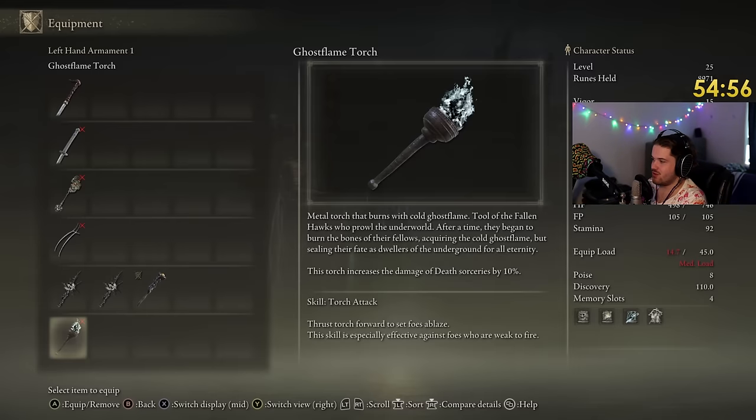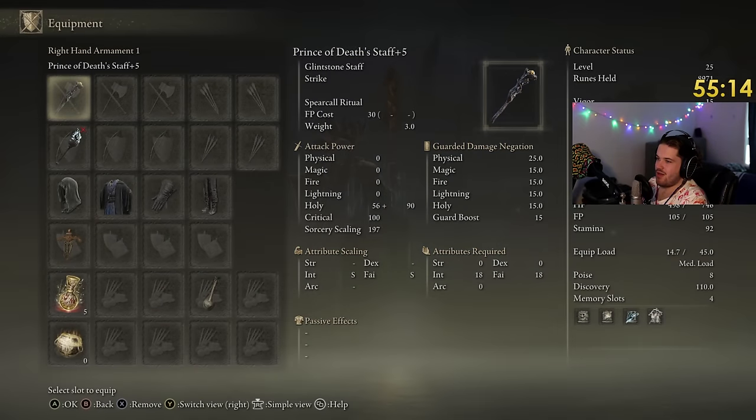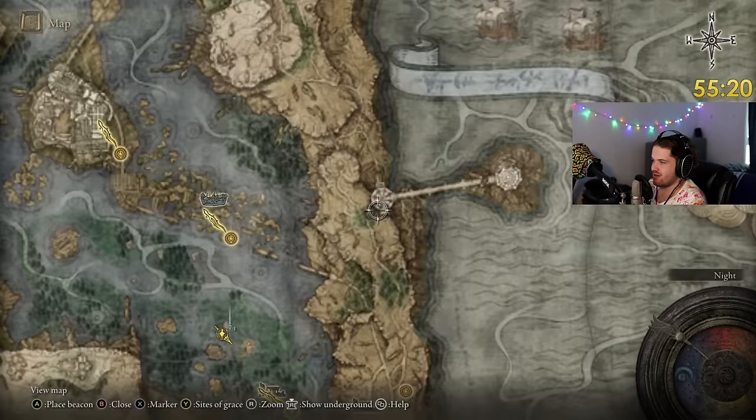Ghost Flame Torch — the torch increases damage of Death Sorceries by 10%. Now we want to go get the Skeleton Summons, which I believe is from the Tibia Mariner up here.